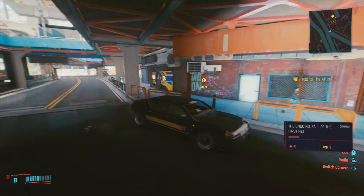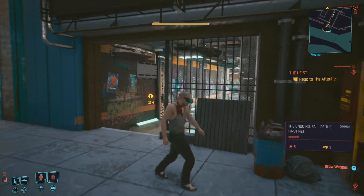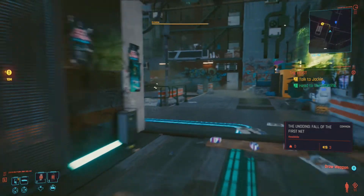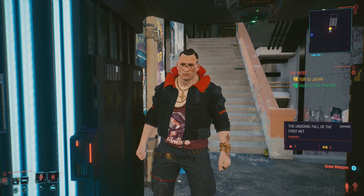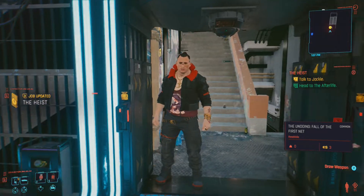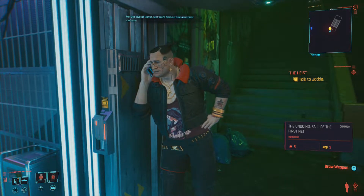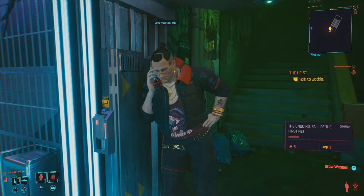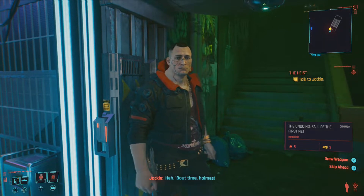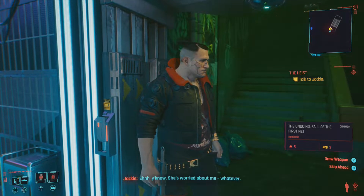It's actually in this corridor. There we go - let's just jump out. Here it is. Yes, I'm here buddy. Talk to Jackie. What's new with Senora Wells? You know, she's worried about me.